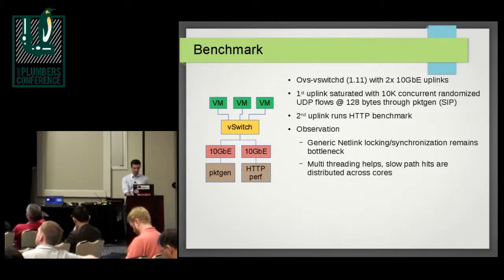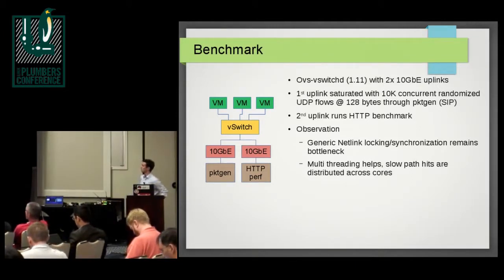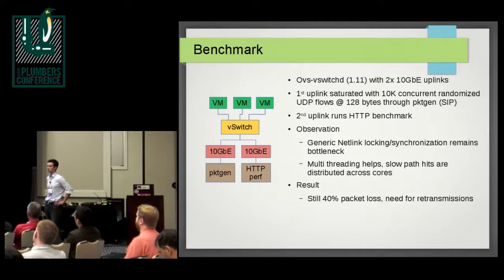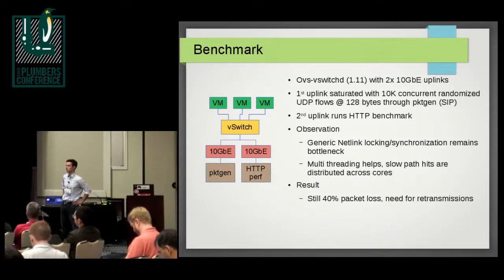That has improved the performance of OVS under what you could call a DOS or normal use case pattern. The result is still 40% packet loss on our machines — that number depends a lot on the hardware, but the fact is if you have two 10-gig uplinks and one is saturated with random flows, you're not able to use the second one to run an HTTP benchmark without packet loss, which is something you'd expect from a switch.